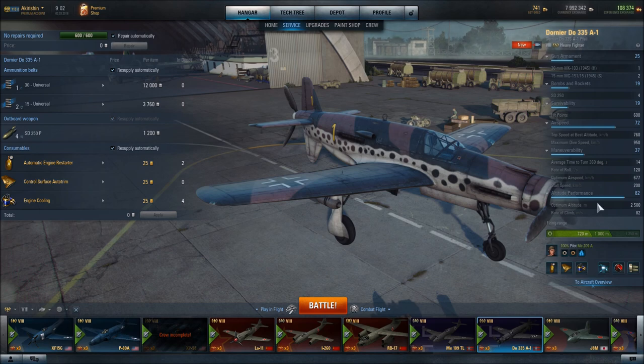Looking at the aircraft's specifications: its optimum altitude is 2,500 meters, so it is a high climber. Stall speed is 200 km/h, which is pretty high, so this aircraft will easily stall — you have to be cognizant of that. Its optimum airspeed is 677 km/h, so it is a very fast aircraft. Its greatest weakness: average time to turn 360 degrees is 14 seconds — a lifetime in a turning dogfight. You want to avoid turning dogfights with this aircraft. This is a zoom-and-boom fighter, for sure.